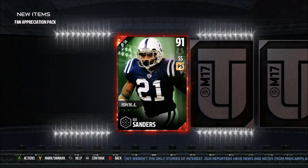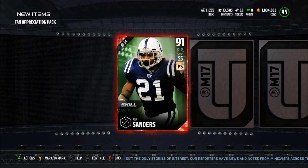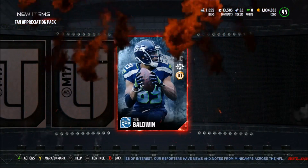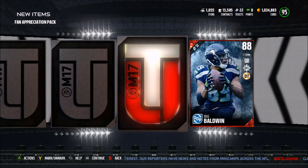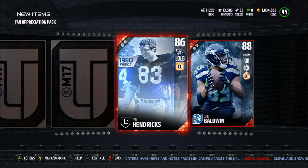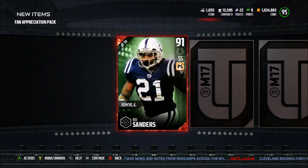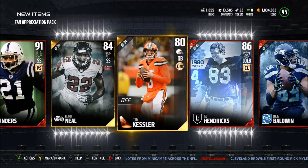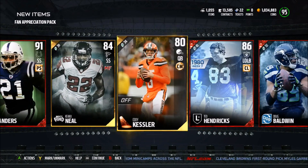So I have two left. You can actually get up to 10, but I already opened 8 of them. As we pull a 91 Bob Sanders to start off the pack, and the second card is going to be an out-of-position Doug Baldwin. Another elite — we get an 86 Ted Hendricks, and I'll definitely take that 84 Keanu Neal. We also get an 80 Cody Kessler.